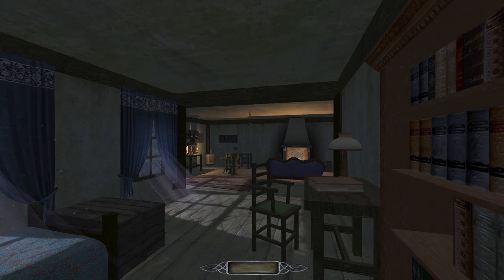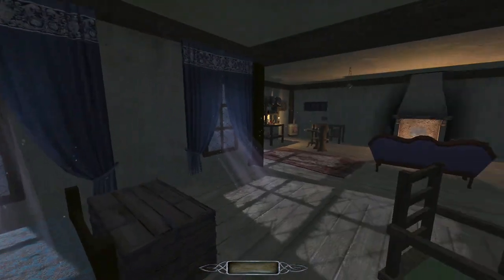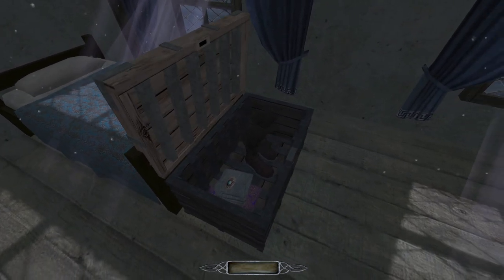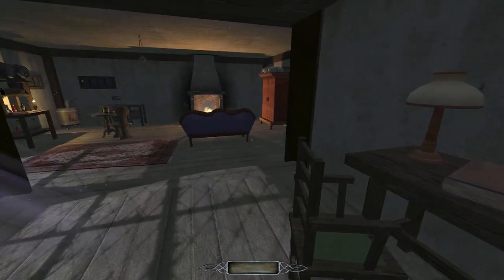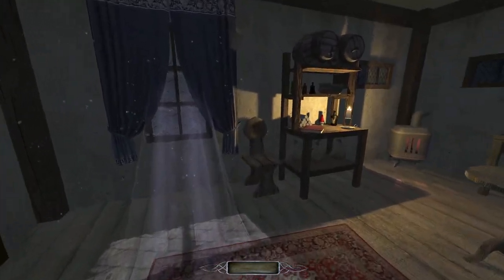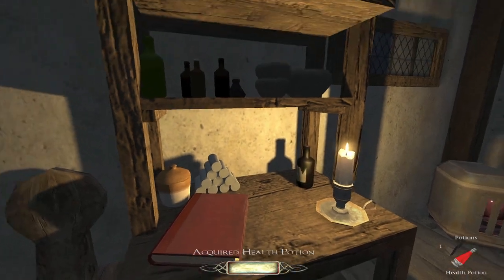Here we go. This is my apartment. It's very nice. I would actually like to live in an apartment like this. Not much of a house person myself — I'm more of a city boy. 'The Ethics of Wealth Redistribution by Garret Ameren... Amerenreich?' I'm horrible with foreign languages. It's because I'm an uncultured swine! I apologize. Go ahead and type in the comments how it's pronounced, because reading it makes it easier. I found the book, apparently. That's great.